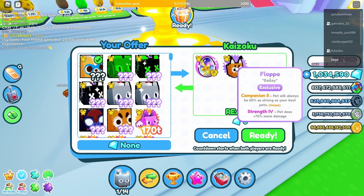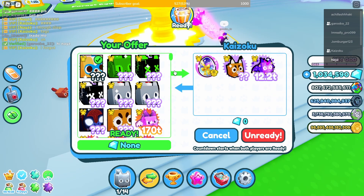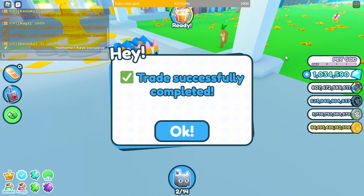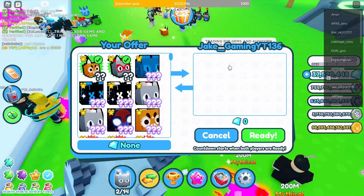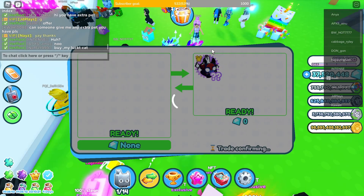I immediately sold it for one exclusive egg, a fluffa, and a starfall dragon. I'm very sorry if the huge super corgi was a dupe — I didn't have a choice. On the next trade, I bought another tier 3 exclusive for a ploppa and a super cat, which I think is a fair trade.